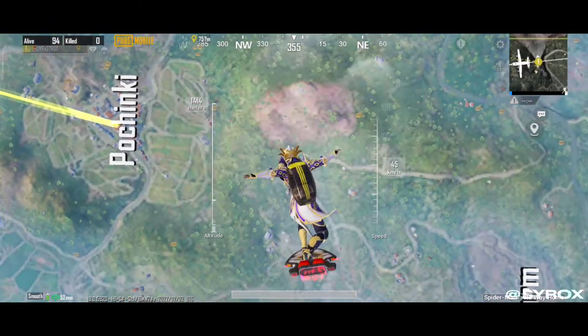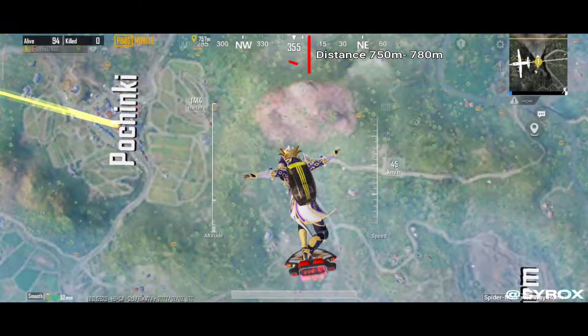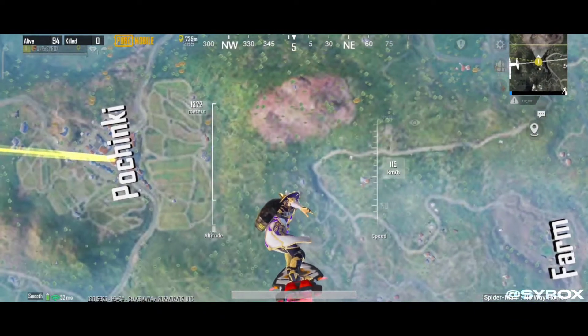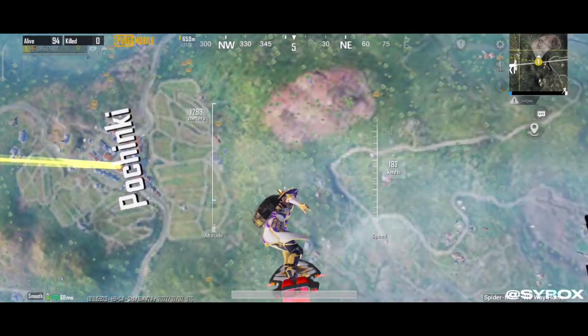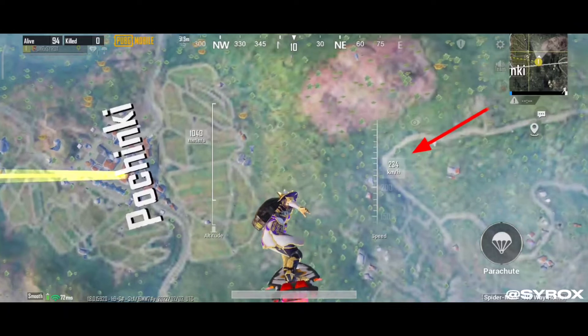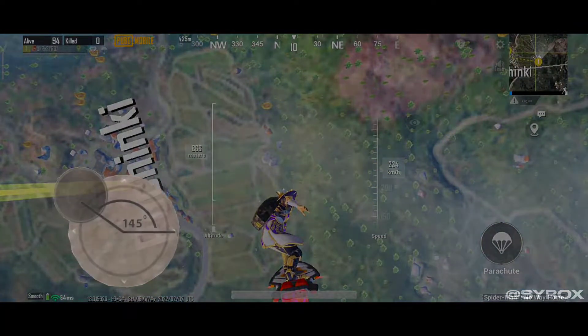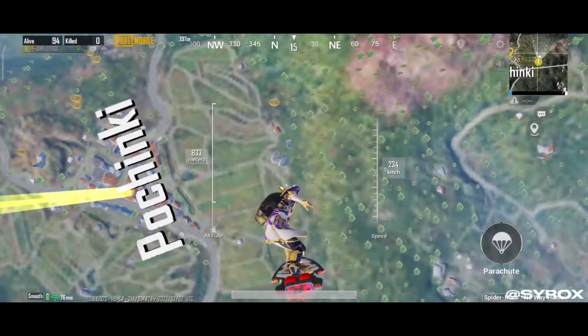Then press the jump button as soon as the distance appears between 750 and 780 meters. After that, move your character face down to make sure your character reaches the highest speed, which is 234 kilometers per hour. You also have to maintain a 145-degree angle on your joystick at the same time, otherwise it will be hard to land as quickly as you think.